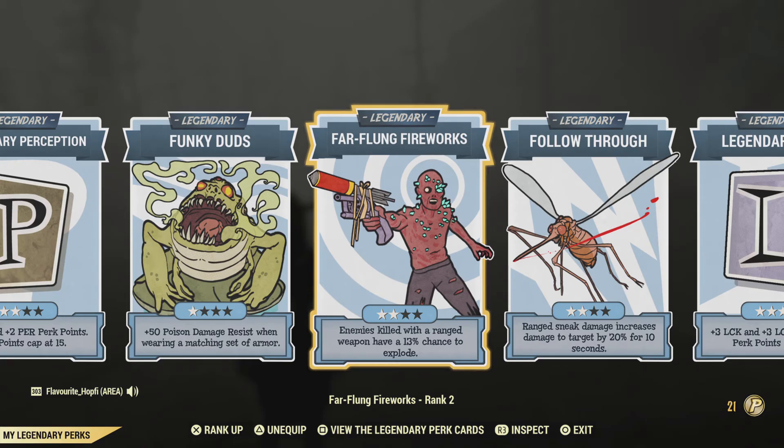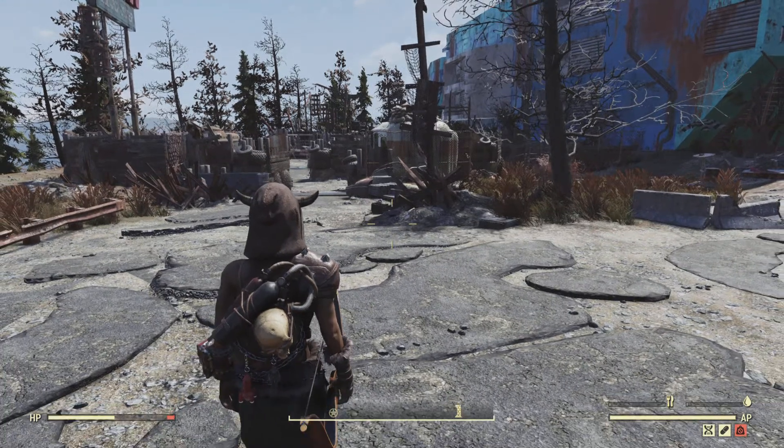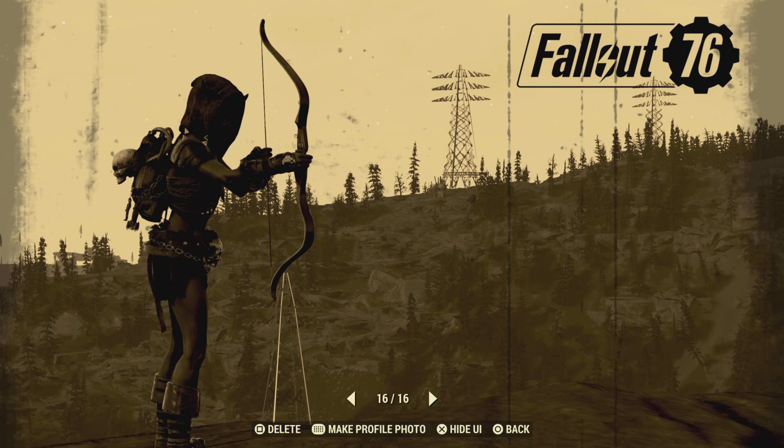The crossbow is not really the best when it comes to super mutants — it doesn't have good range and the accuracy is pretty lackluster — but for indoor areas and everything, it works fine enough, and that's basically what I'm using it for, just when I'm a bit sick of using the bow itself. We have a bit of a problem with hits not really registering — something with the server, I guess. But I think you still get a pretty good picture of how the weapon works in the build.